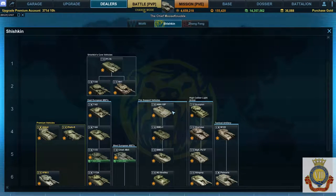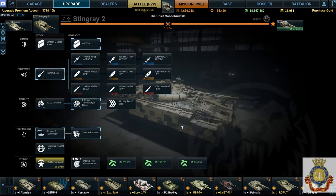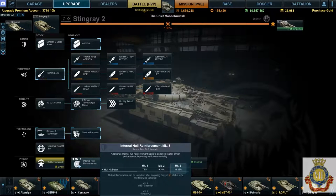Swinging over to the Shishkin line — high caliber, light armor — go up to the Stingray 2. The lower tiers have mark 1s and mark 2s; I'm focusing on the mark 3s. Here we have internal hull reinforcement. This is the only armor retrofit I ever use. At 11.25% to your hit point pool, that could be an extra couple of hits — maybe a third or fourth depending on your tank. The larger your pool to begin with, the better the effect. You have to have this one.